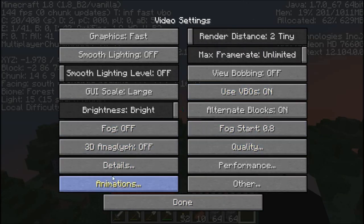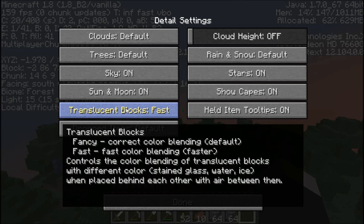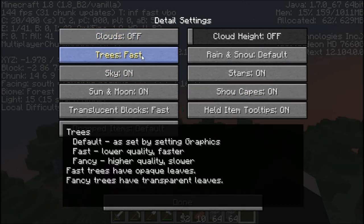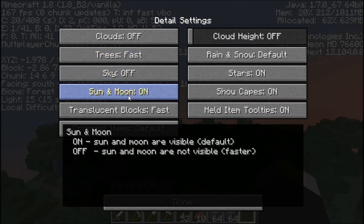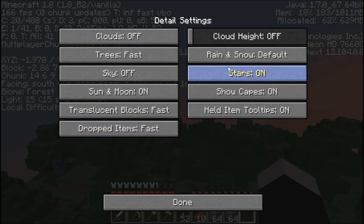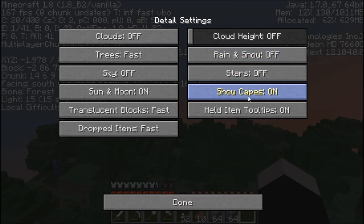Next, go over to Details. These should already be defaulted with your Fast setting, but go ahead and turn Clouds off, make sure it's on Fast. You can turn the Sky off. Leave the Sun and Moon on so you can see when it's getting to night and when mobs are going to start coming out. Keep the item blocks on Fast, drop items Fast. Rain and Snow — leave it off for best FPS, because especially in texture packs, rain and snow can really drop your FPS. Stars off. Capes you can leave on.